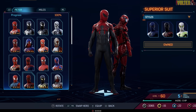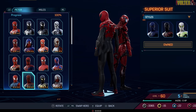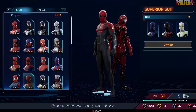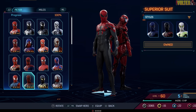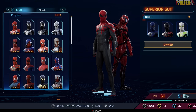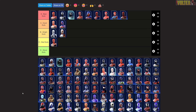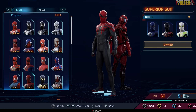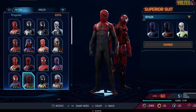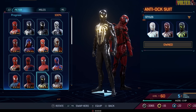Now we've got one of the coolest suits I haven't had much chance to use but already love — the Spectacular Superior Suit. If you didn't know, when you use the spider arms the main color of the suit changes: it goes red, with the stars blue, black, white, and green, and it looks phenomenal. That big spider emblem is so cool, oozing with power. It's one of the best suits in the game for me personally.